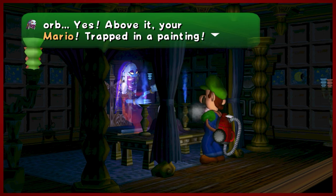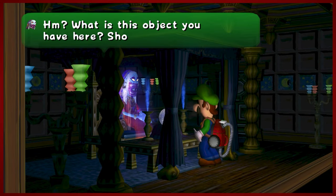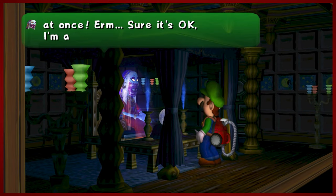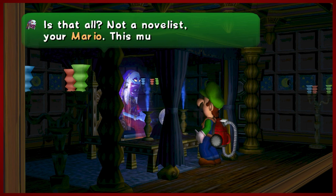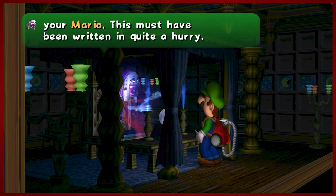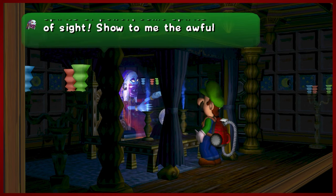An altar and an orb. Yes, he's trapped in a painting — we already knew that, we've seen him. We have the letter, the glove, the shoe. She's a licensed letter reader. Look out for boos, Luigi. Must have been written in quite a hurry and spaced out — maybe like a cutout magazine, like a ransom letter perhaps. Who knows?